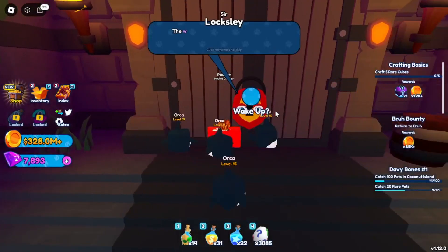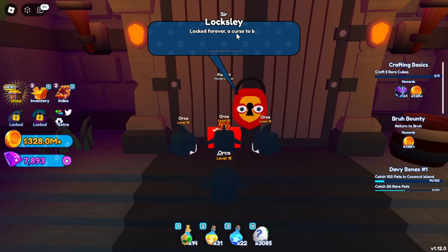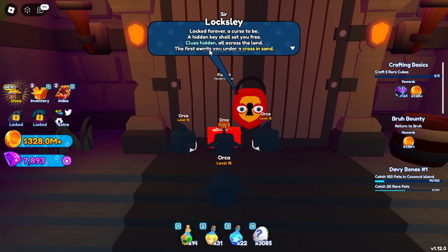How to unlock the little door inside of the Magma Basin in Pet Catchers by Rumble Studios. Sir Loxley will tell you this wizard's riddle, and the whole point is to find a key. The first clue is: the first awaits you under a cross in sand.